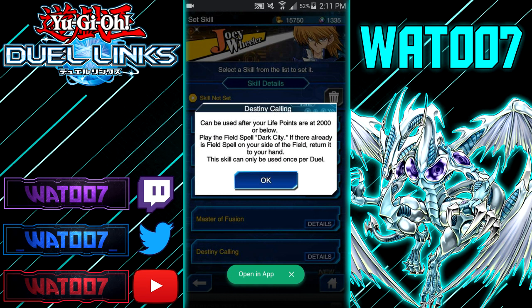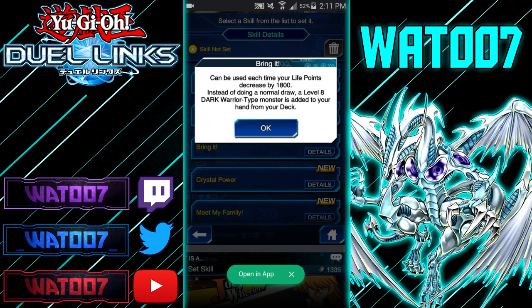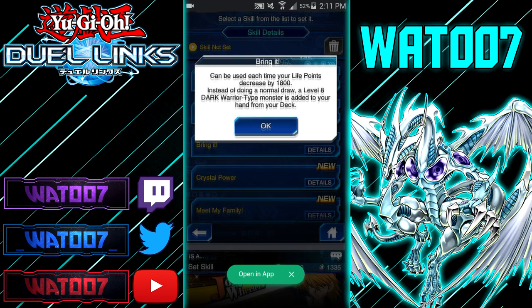Now for what look like Aster Phoenix's skills. Dual Rewards: when your life points are at 2,000 or below, play the field spell Dark City — if there's already a field spell, return it to your hand. Bring It: each time your life points decrease by 1,800, instead of a normal draw, a level 8 Dark Warrior-type monster is added from your deck to your hand.